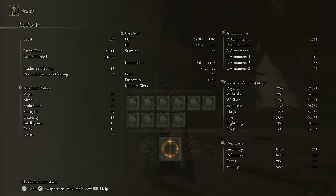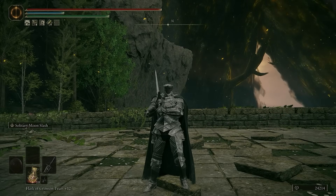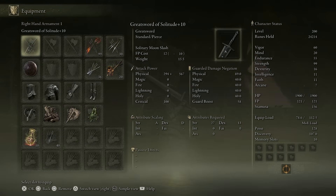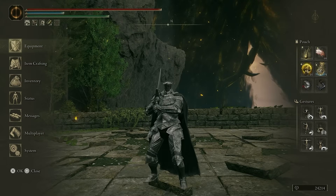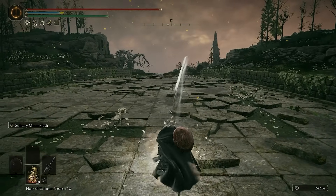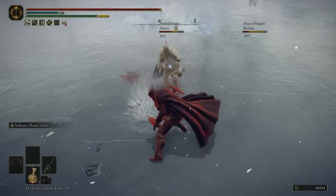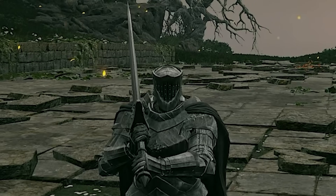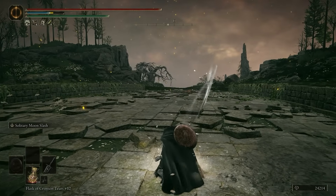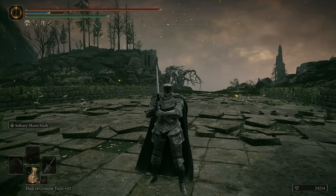And that's going to be important because right now we are rocking 128 poise, which allows us to trade quite a bit. Trading is what we do, because the Greatsword of Solitude is fantastic for that. It has a really interesting true combo — you can hit the Ashen War with this and then there's a follow-up slash. However, you can do this and an R1 is a true combo.